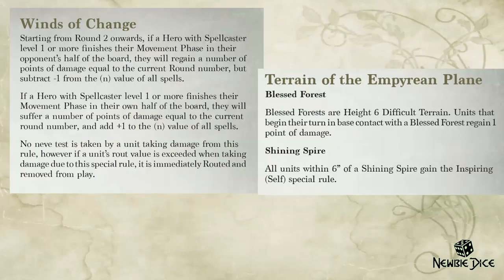On the Empyrean Plane, there's a very interesting scenario rule called Winds of Change — in my opinion, the most fun of them all. From round 2 onwards, a spellcaster with spellcaster level 1 or more, when they finish on their own half of the board, will take damage based on the round number: round 2 is 2 damage, round 6 is 6 damage.